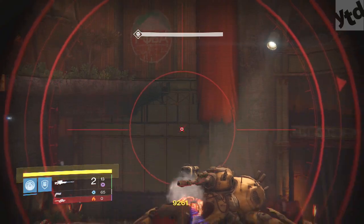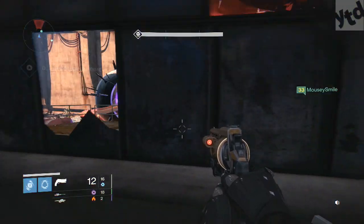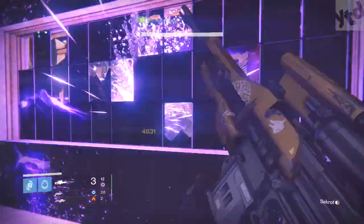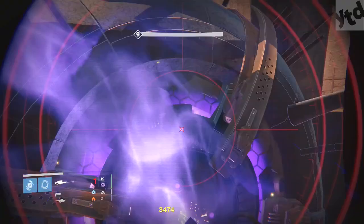And then finally when we get to the last big purple ball guy, Sekrion Prime, you can just jump up and to the left and jump into this window. You can jump in and out of this window in this little room up here, and if you have a sniper with armor piercing you can shoot him right through the window. He can't do anything back.